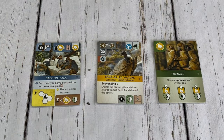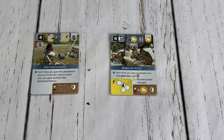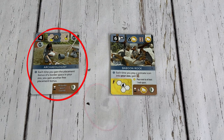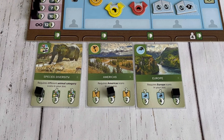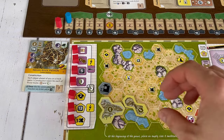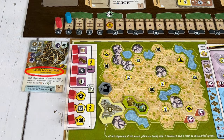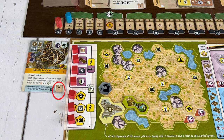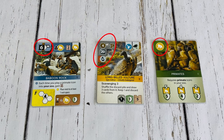Zoo cards are broken up into three types differentiated by colors. Blue cards are sponsor cards, which allow you to hire specialists and build unique structures for a reward. Green cards are conservation project cards that you can support to gain points on the conservation track. Orange cards are animal cards, and if you have a building to support them, they allow you to bring in certain animals to gain zoo appeal points. The cost to play each card is in the top left corner.